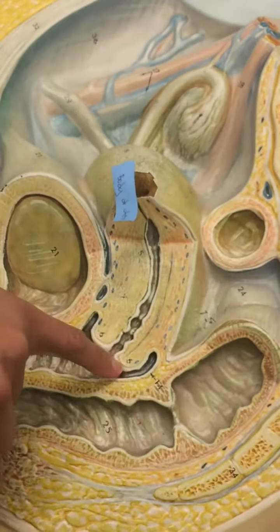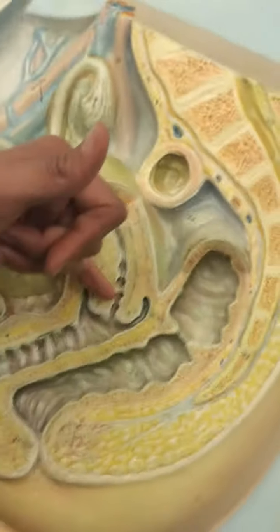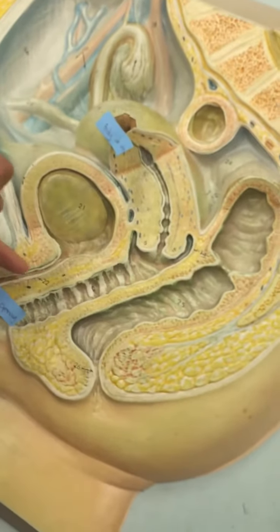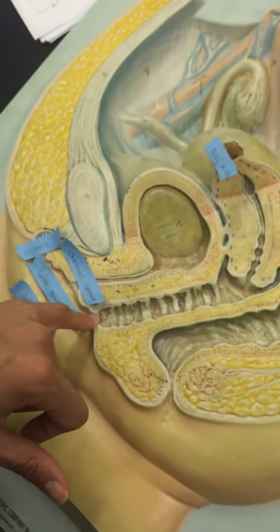Here you have the cervix. This is the external os, and then the internal os would be in here. This is the vagina, and then you've got the opening of the vagina, which is the vaginal orifice.